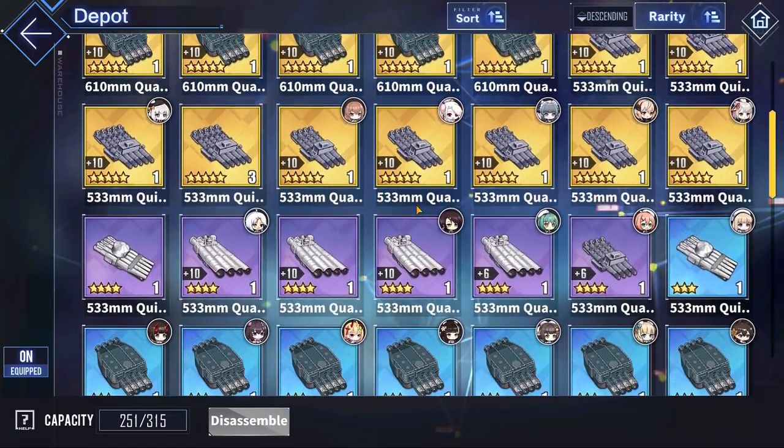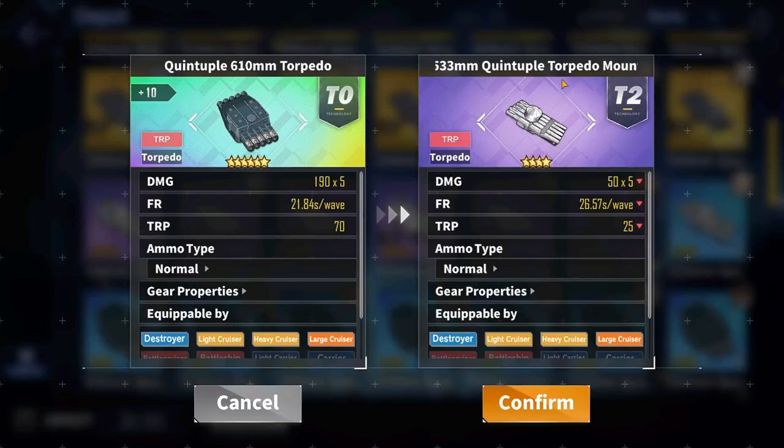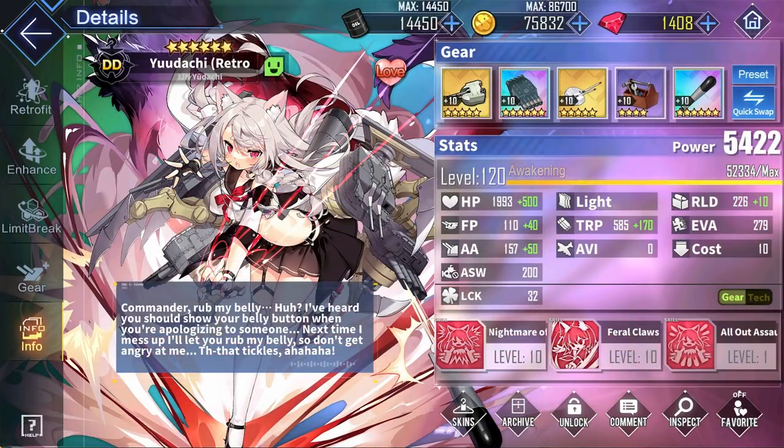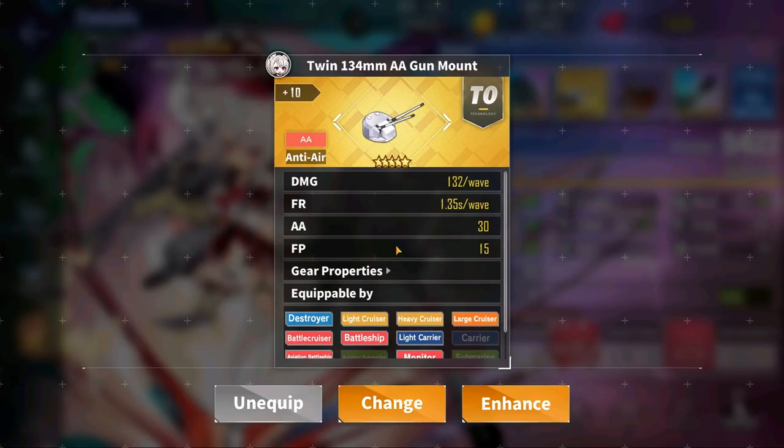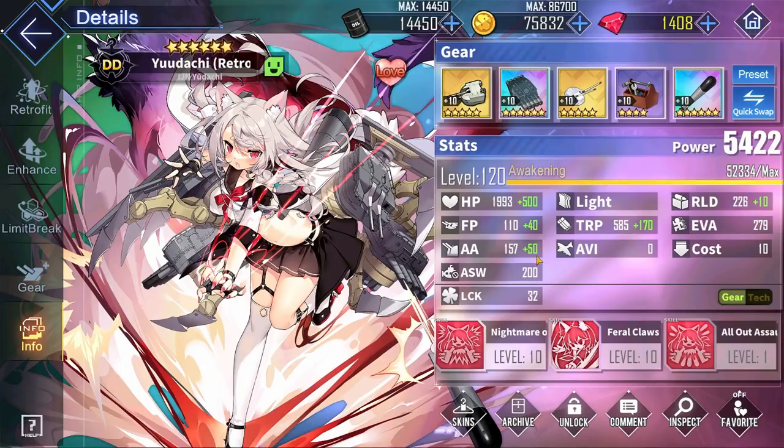For budget-friendly torpedo alternatives, you can use the purple version of the quintuple torpedo, the purple quadruple, or the purple quadruple magnet. For Yudachi's anti-air gun, like many destroyers she doesn't have a great anti-air stat, so it doesn't matter too much. The one worth mentioning is the Twin 134mm, which provides an extra 15 firepower — very nice for increasing Yudachi's main gun damage.